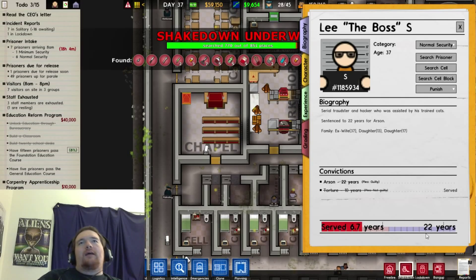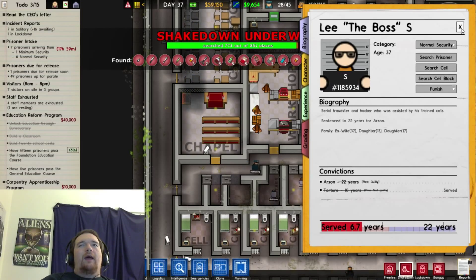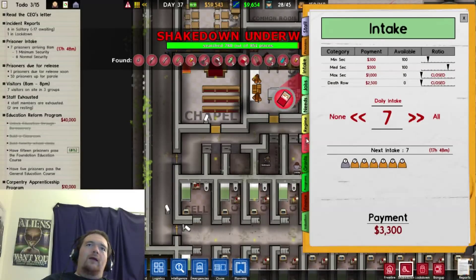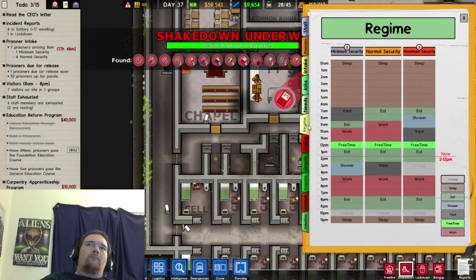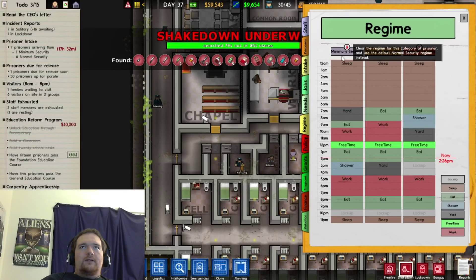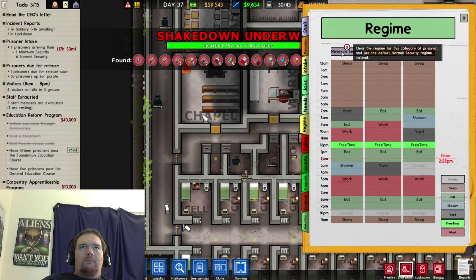This is one of the reasons I like the game as much as I do — a lot of prisoners actually have a story in their biography. There's also a report system where you can go in and change what they do during certain times of day depending on their security level. So this is minimum security, this is normal security, and this is maximum security.